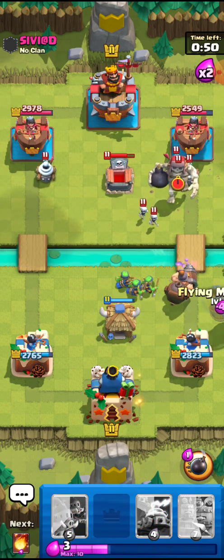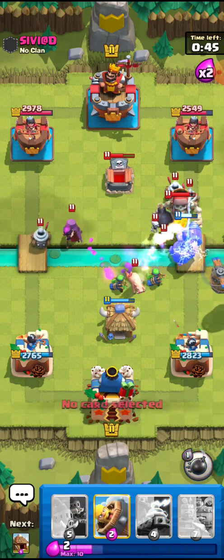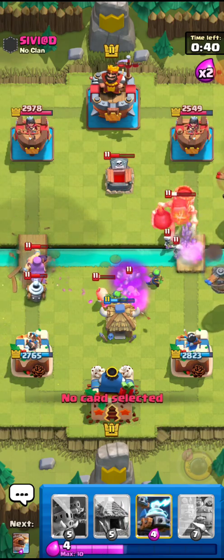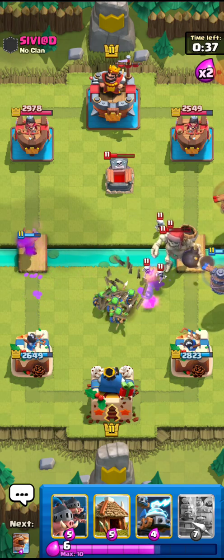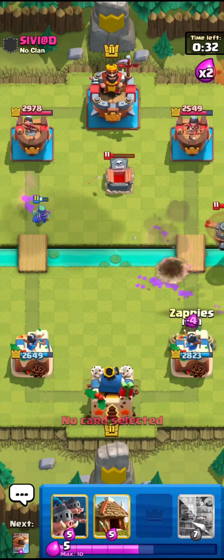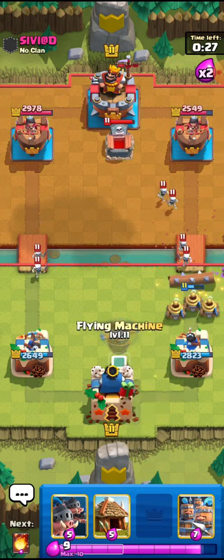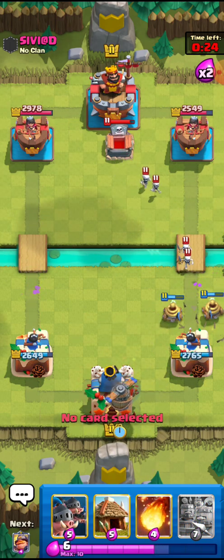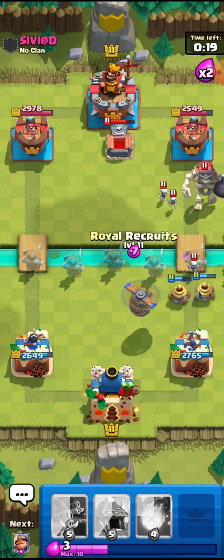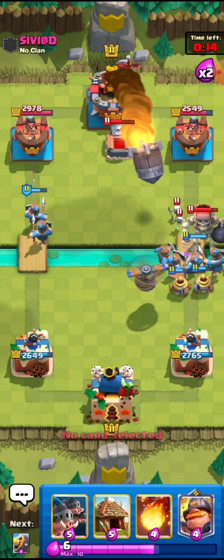I'll go for the Flying Machine right here and I need him to play something. Pretty unfortunate — I'll just go for the Barb Barrel, this is a nice Barb Barrel. I don't know how I even got the damage but okay. I was going to grab something right here — he's using the Log right there. I should go for the Recruits right here so the Recruits will probably take down his Giant Jelly. They have to push it so this is not going to be an easy match.